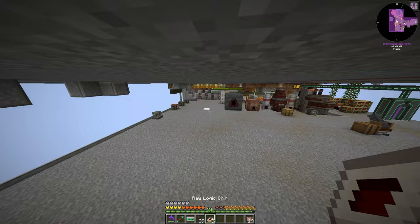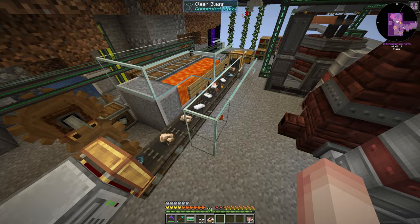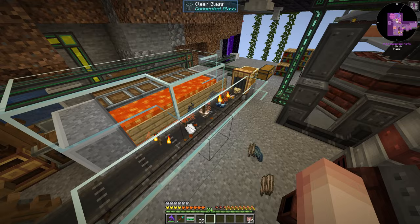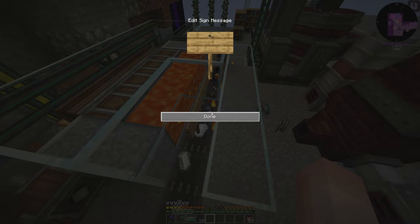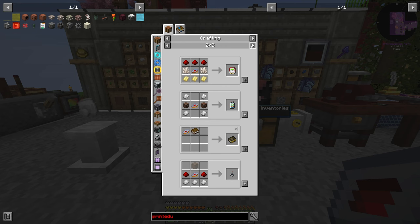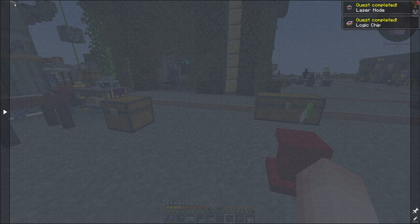We'll throw eight of these logic chips in there — that should take no time to smelt at all. You can see this is full of iron at the current moment. There they go — logic chips. These can be used for a multitude of things. The one we want is the laser connector, and then eventually the laser node from LaserIO. So that's pretty cool — that's this quest right here.